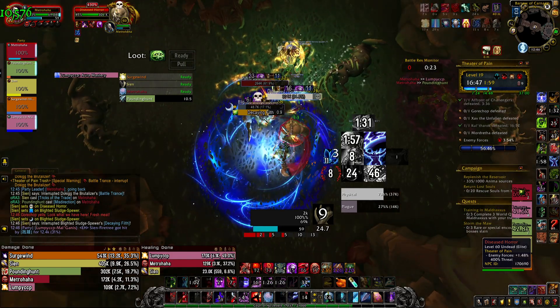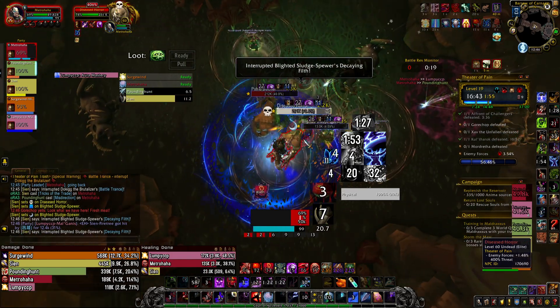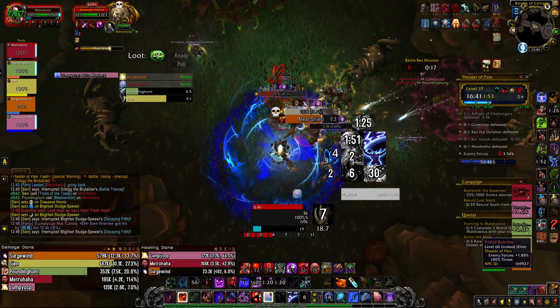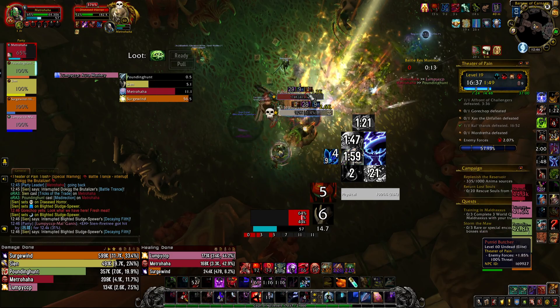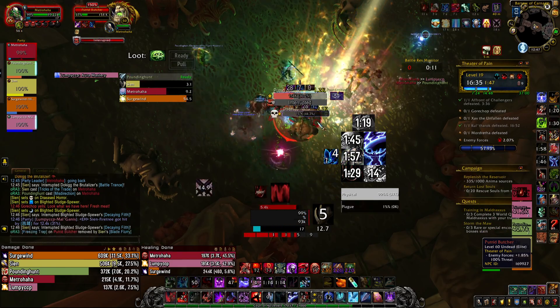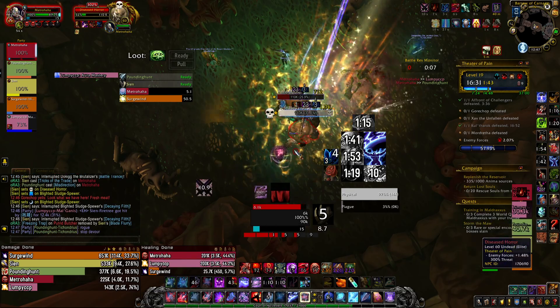10% damage reduction makes that ability easier for Blood DK. It's going to make a lot of fights easier because 10% reduction for both physical and magic double-dips on some fights — so it makes everything easier.